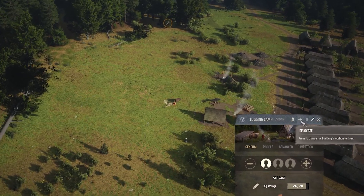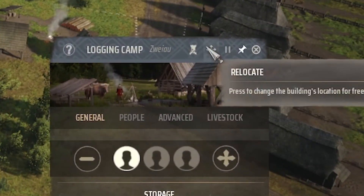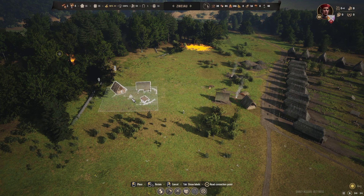To relocate buildings in Manor Lords, all you have to do is press this button and you'd be able to move the building.